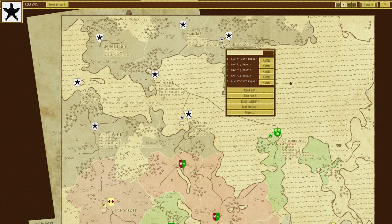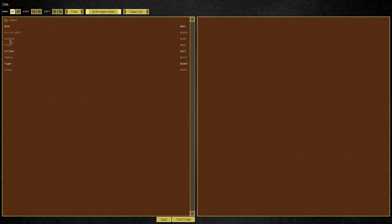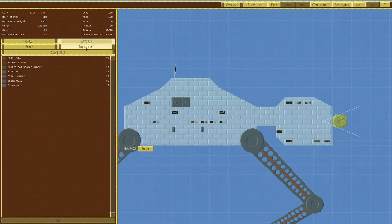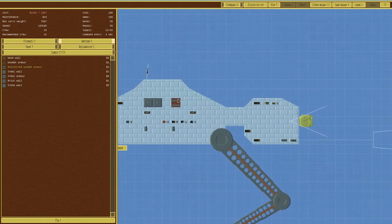It looks like repair stacks now, which is good. We'll go to design landship and open the AT-ish T armor design. I went with steel armor — HP 45, 12 and 6. Steel wall is just worse in every way. Reinforced wooden armor is pretty good as well, but I think steel was okay. It's just that it blows up when you look at it.